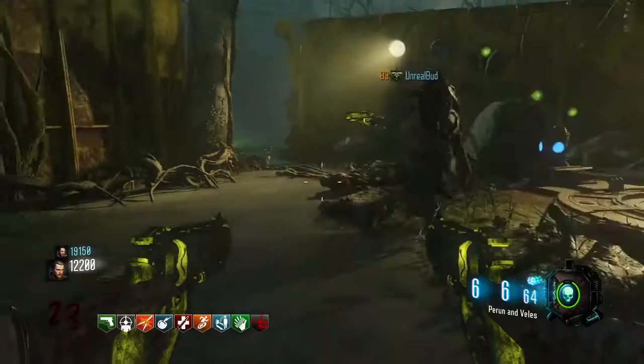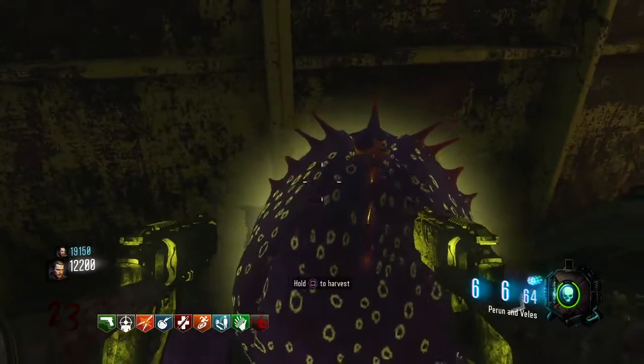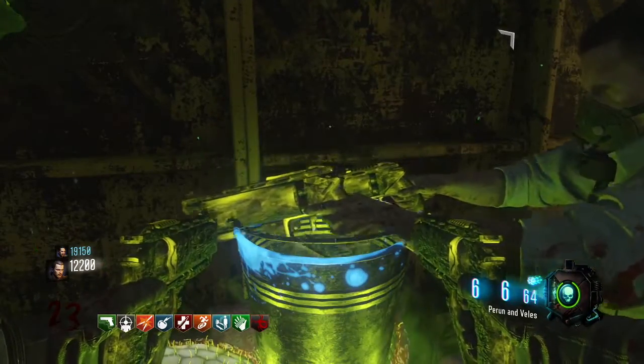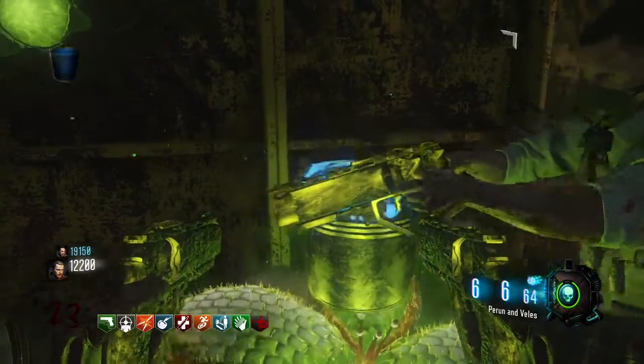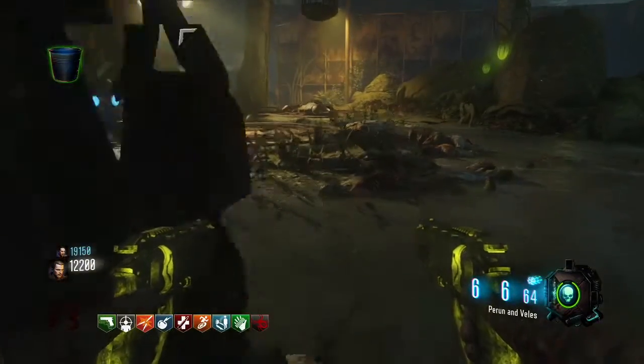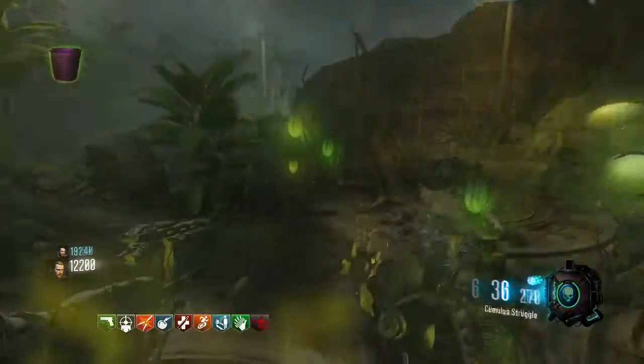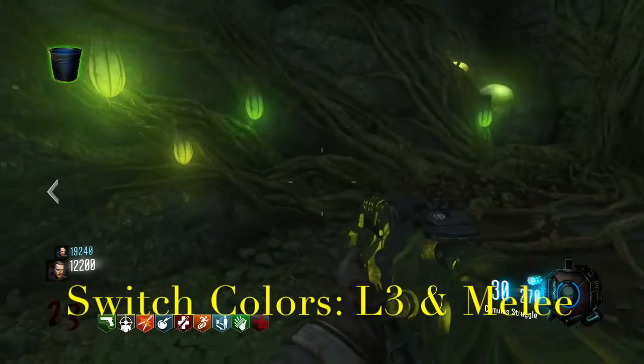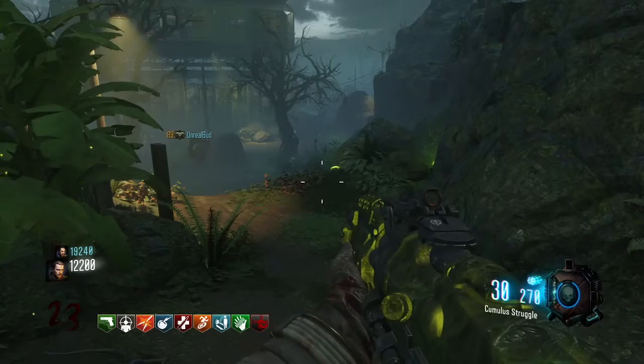After that, you walk over here, this plant will grow, you open it up, and voila — the golden bucket! The golden bucket is really useful because you can switch between different types of water and the use is unlimited. It's really helpful, but unfortunately it's really hard to get in early rounds.